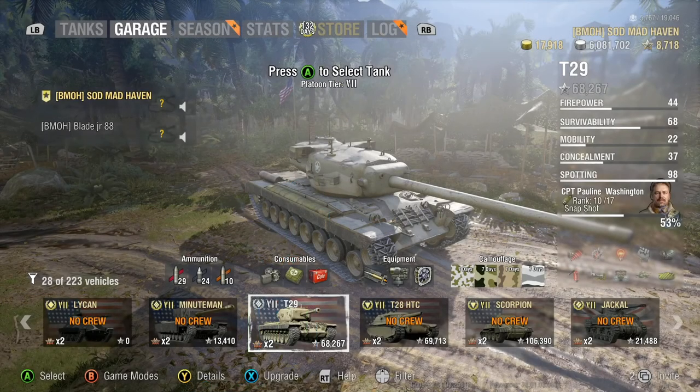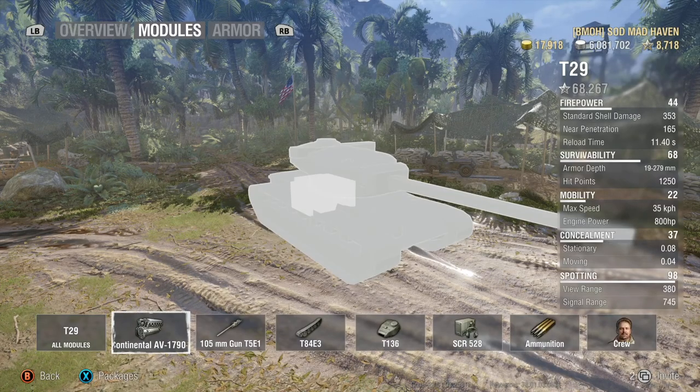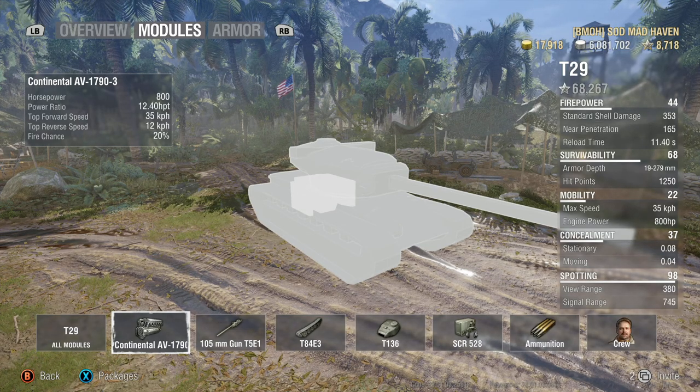The T29 has always held up well inside the matchmaking. It's used on the T34 and the T30, which is a tier 9 tank destroyer and a tier 8 premium heavy tank. First things first, jumping straight into the engine here: 800 horsepower overall, 12.4, 35 top speed, 12 reverse speed. It's not that mobile, but it's what the tank is inside of the tier. The chassis and the turret have been used on a tier 9 and a tier 8 — it just holds up really well.